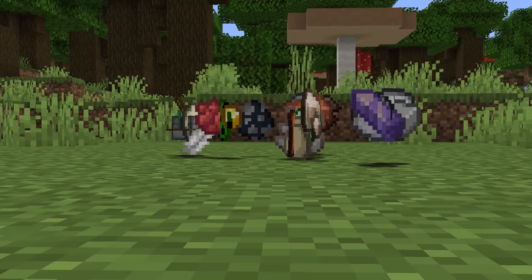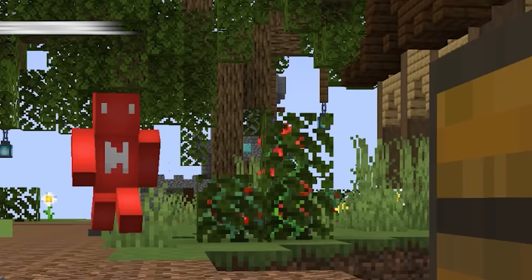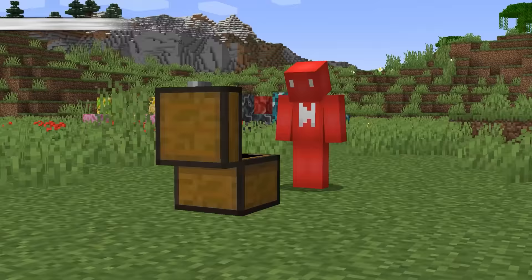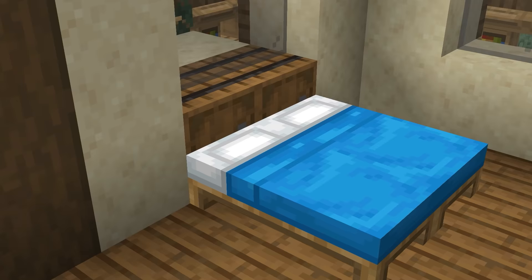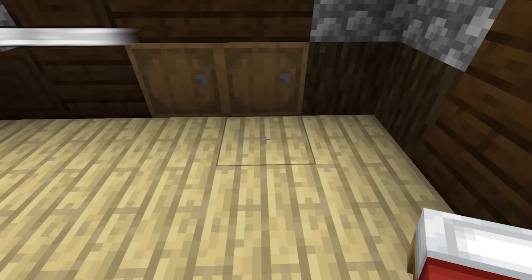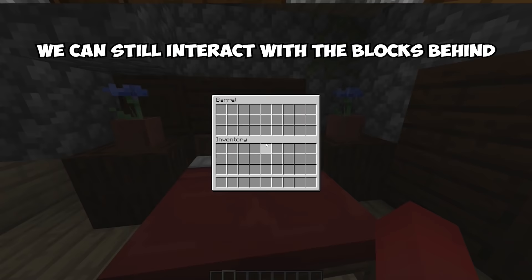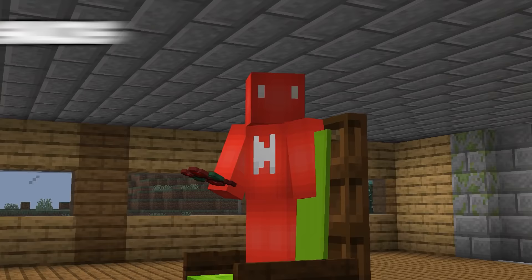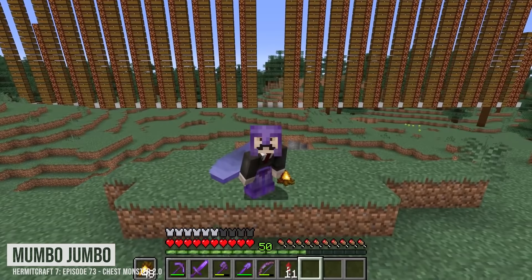Number five: item storage is a common problem, and while chests are the obvious solution, they aren't exactly a looker — especially if you hoard items. To solve your item crisis without a building fiasco, opt for barrels. Since beds aren't a full block, you can still interact with blocks behind them, giving you a decorative headboard with extra storage for your midnight snacks.